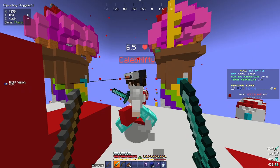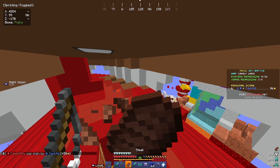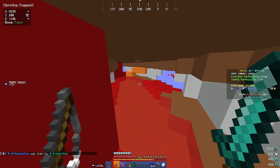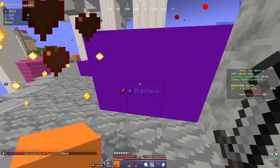I mentioned fishing rods earlier — here's how I use them. I hook an opponent but don't reel them in. The fishing rod line blocks a large portion of the opponent's screen unless they're crouching, and it's not ideal to fight while crouching, so their aim gets really messed up. Fishing rods also let you keep track of where opponents are. In one clip, I knock someone into the void, they try escaping with levies and almost reach safety, until I reel them back into the void.